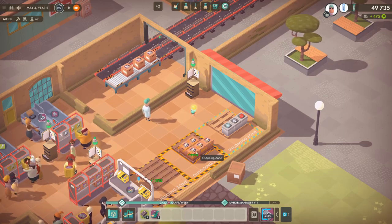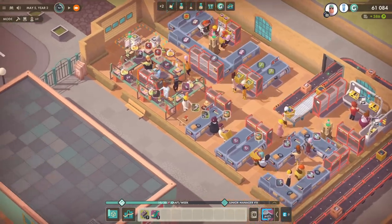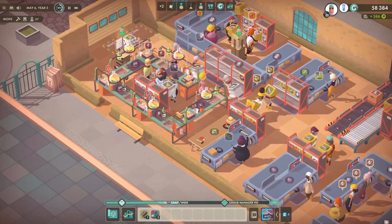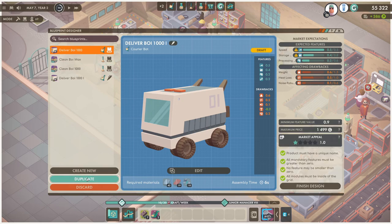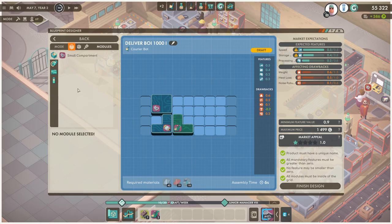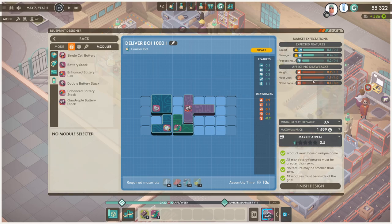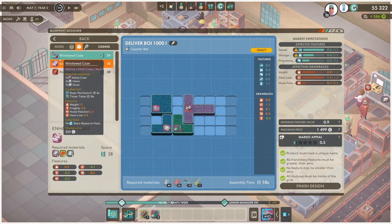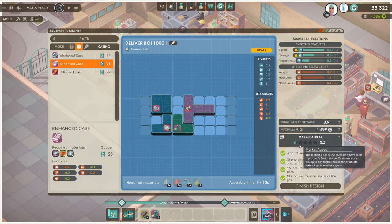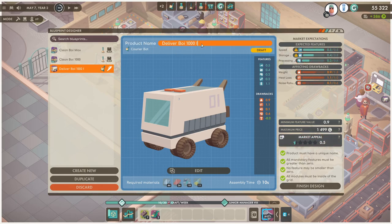We can incorporate batteries into this design, and it looks like we are now making 10 a week of this as well. I count how many things are on the outgoing zone — that's how I tell what we're making. The DC motors really made a change. The new design for the robot is going to have to include the battery stacks. Let's start designing them now. We've got the Deliver Boy — we're just going to duplicate that design and edit it, putting in a quadruple battery stack since we are making those. That's got a market appeal of 0.5, but it says we only have to produce them.